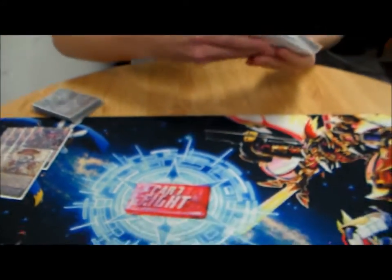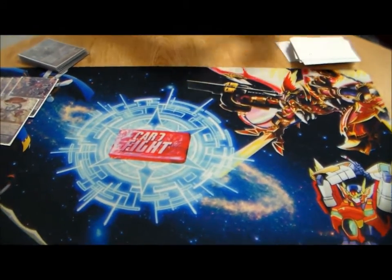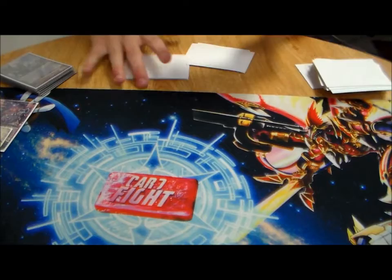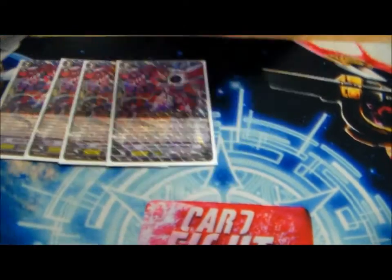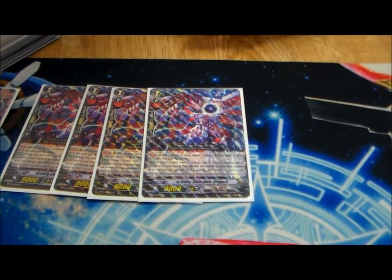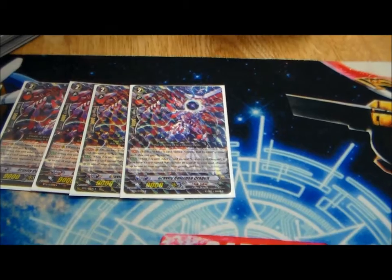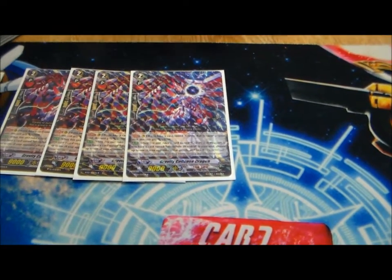Moving on to the Grade 2s — obviously, we're going to have four of the Schwarzschild Grade 2s. Riding up the chain is really helpful. When you ride him on the 1, you get to lock a card, which, if they rush you, you can shut down a front row and prevent early damage.